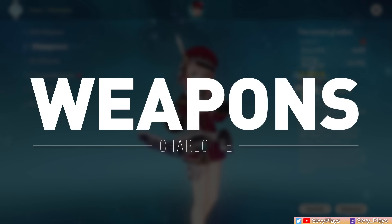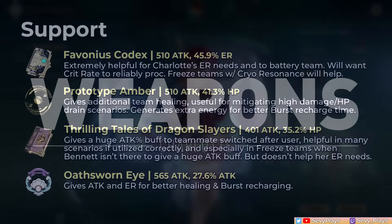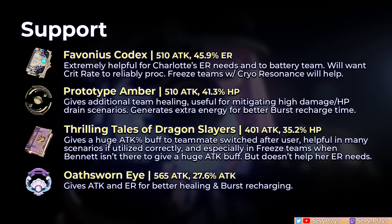For support catalyst options, Charlotte has very free-to-play friendly choices. Favonius Codex is extremely helpful for her ER needs, especially as a solo cryo unit, while also batterying your team. Prototype Amber offers another source of team healing, useful when taking a lot of damage or draining HP, while also regenerating some of the user's energy. Thrilling Tales of Dragon Slayers gives a huge attack buff to the next teammate, useful when supporting attack-scaling DPSs. Oathsworn Eye is also a decent balance of attack and ER.